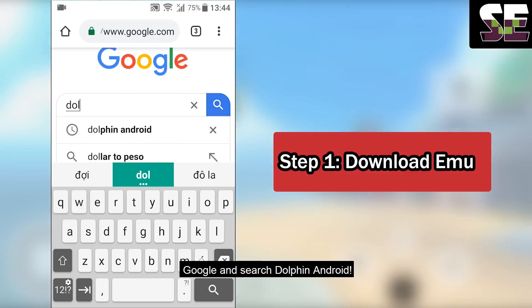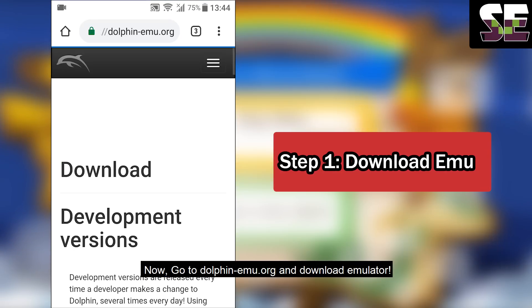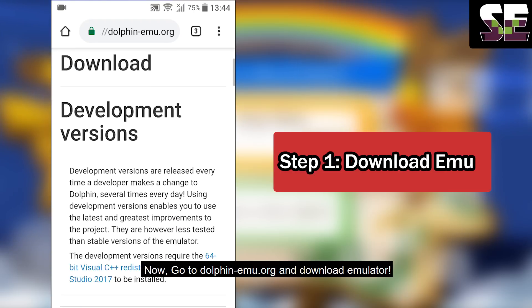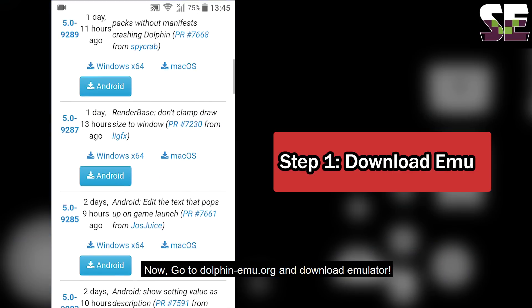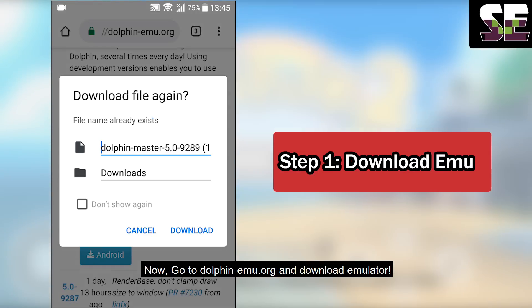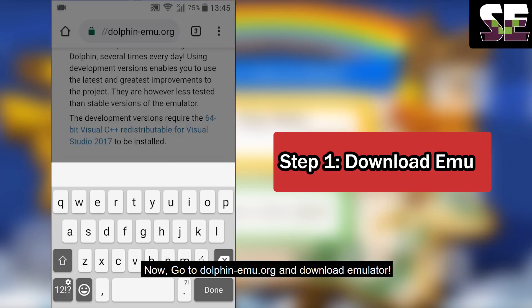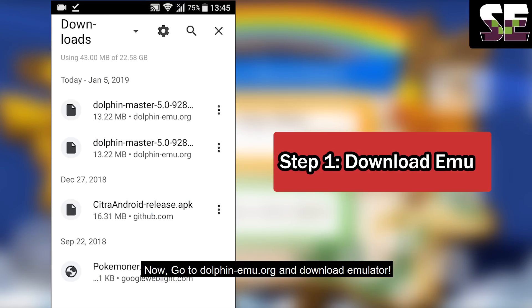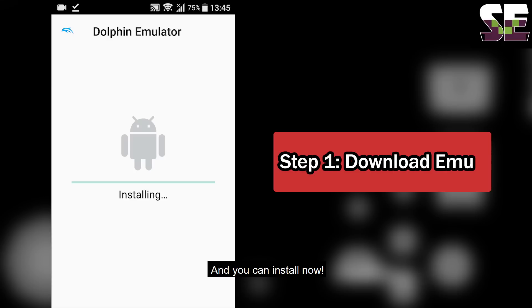Search Google for Android emulator and go to emu.org to download it. Download the latest version and install it. Press Enter and done.